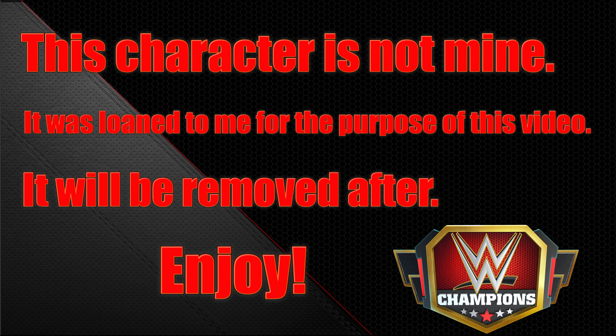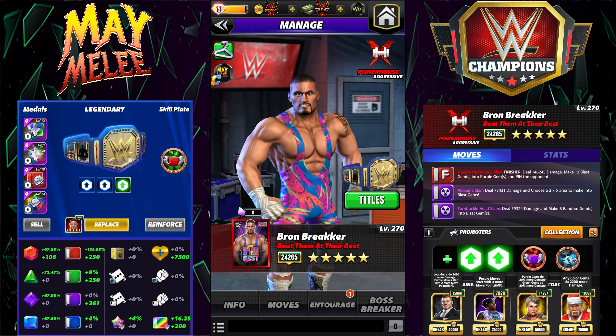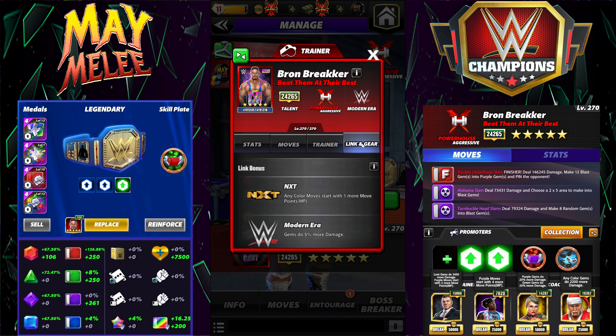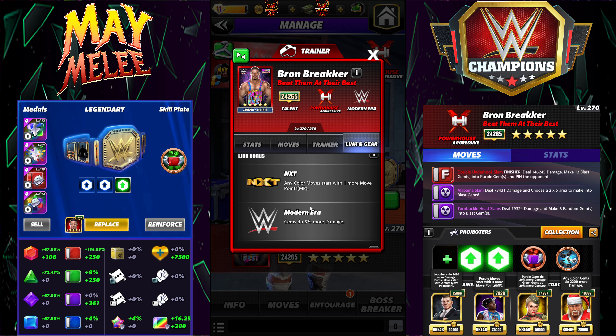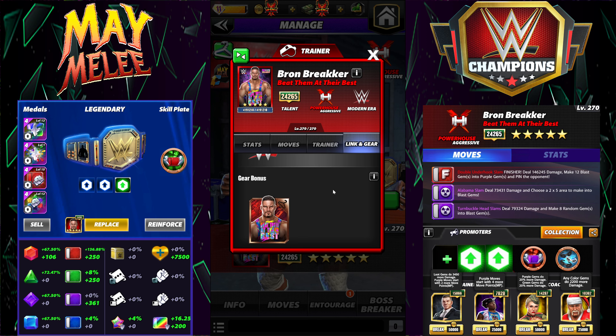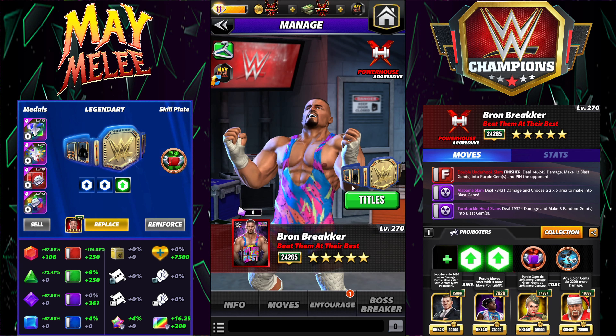Hey everyone, Marex here bringing you another video. This one is going to be on Braun Breaker — Beat Them At Their Best. Braun is the free card this month. He is a modern era powerhouse with the NXT link, which is handy for NXT. Modern era gems do five percent more damage, and he has the one gear 'Beat Them At Their Best.' He is a trainer at 9k; column break gems are going to do 2,200 more damage.